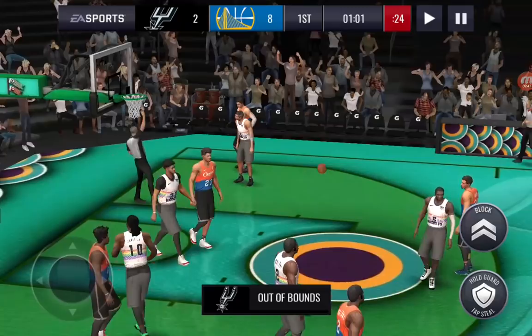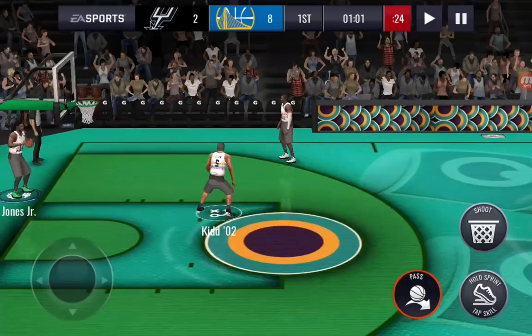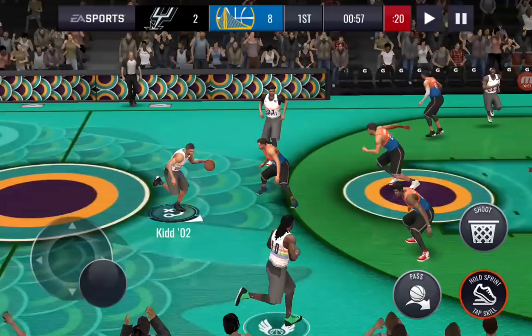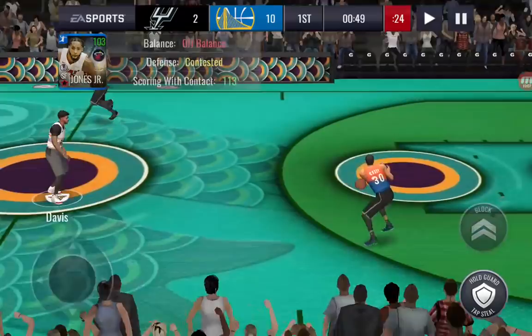He misses the lob. Let's go, Blake Griffin. That's what we need to do — we need to throw Derrick Jones Jr. a lob. I wish I could tell my players what to do. Sheesh! Behind the back layup and then he goes straight up with it, strong to the hoop. Let's go! Clamps — we clamped those.